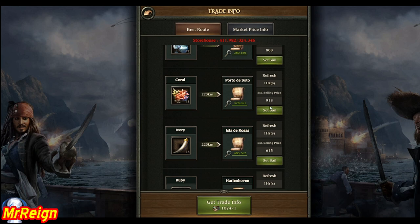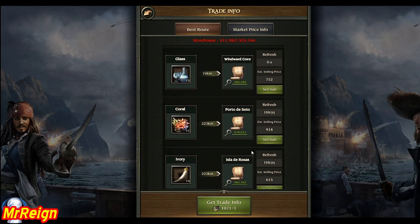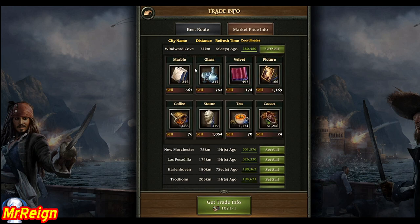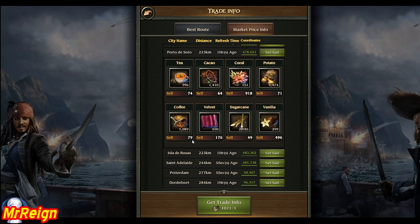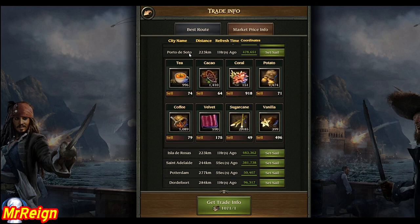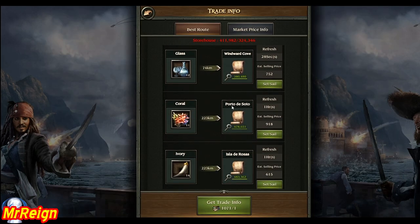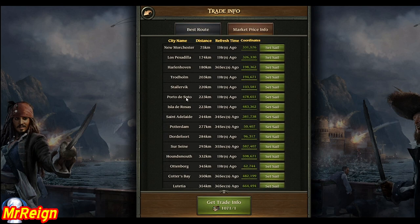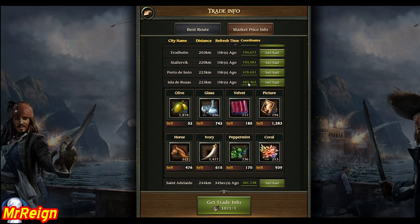You can click on your trade info to get information on a port and increase the price. If you want to do it manually, you can go through each port until you find one that accepts coral. There's one at 918 that would send to Port de Soto. Continuing through, I can find 939 at Ilha da Rosa, which is a better price. So I could manually send that particular resource to that port and get much more for it.